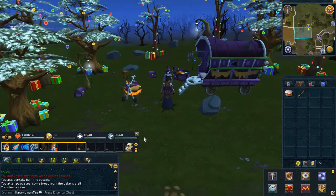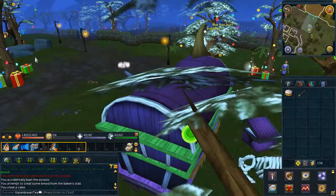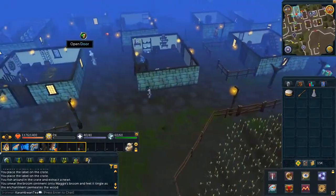Now you'll have to head to three witches. You could do them in any order you'd wish, or just follow what I do. Since we're already here in Drainer Village, let's go ahead and speak to Aggie.